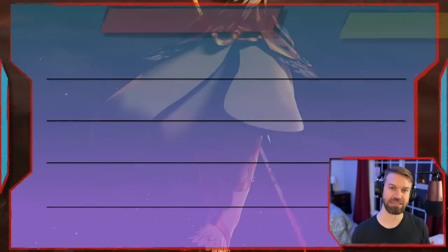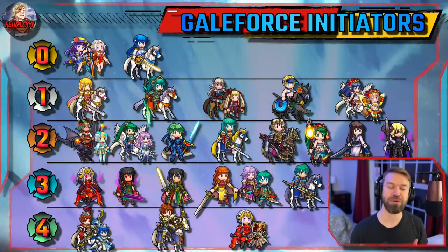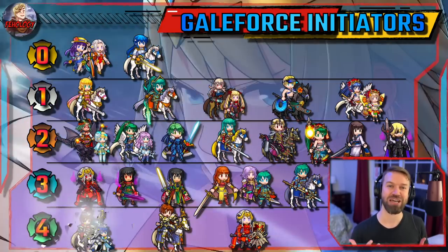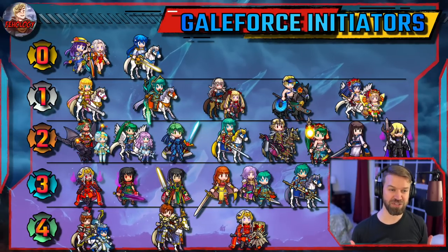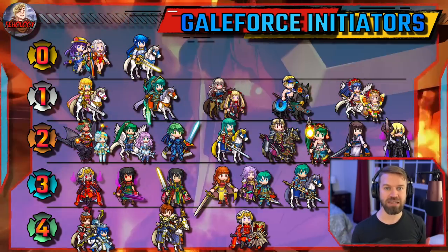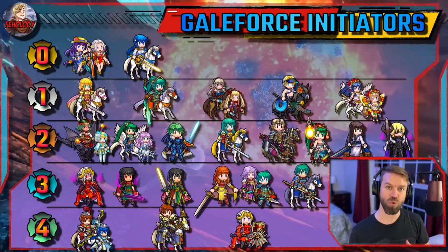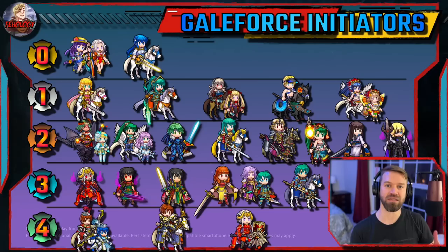Let's get into the actual tier list. This is not exhaustive, but it does include a lot of the common units. I want to know in the comments who your favorite initiator is. A couple caveats: to be ranked in this tier list, you have to be able to get a second action. I also completely ignored seasonal restrictions — it's better to have a quality list as opposed to an availability list.